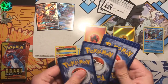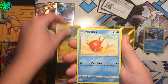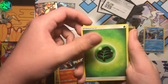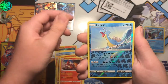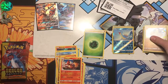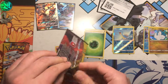One, two, three, four — Deerling, Braviary, Magikarp, Jangmo-o, Litten, grass energy, Flygon, Charmeleon, reverse uncommon Lapras, and the rare is a holo Altaria. So far nothing huge, but since you get a holo every pack, it's definitely worth it.